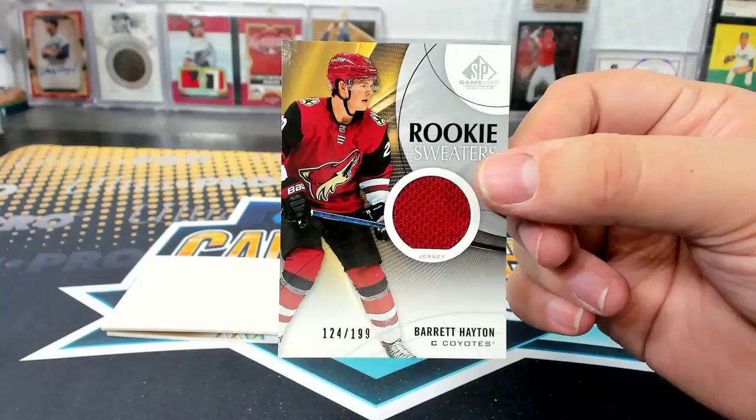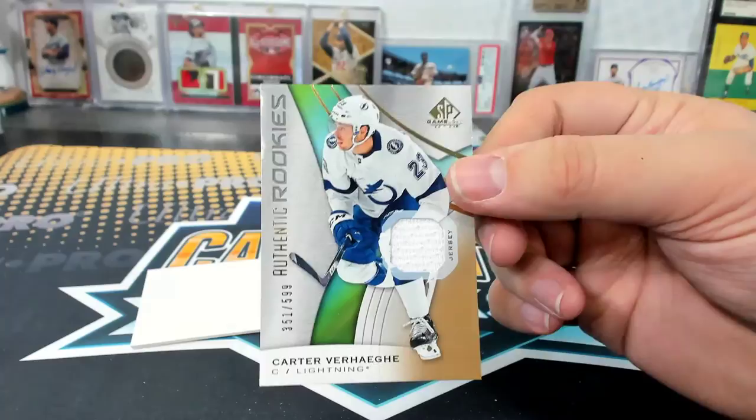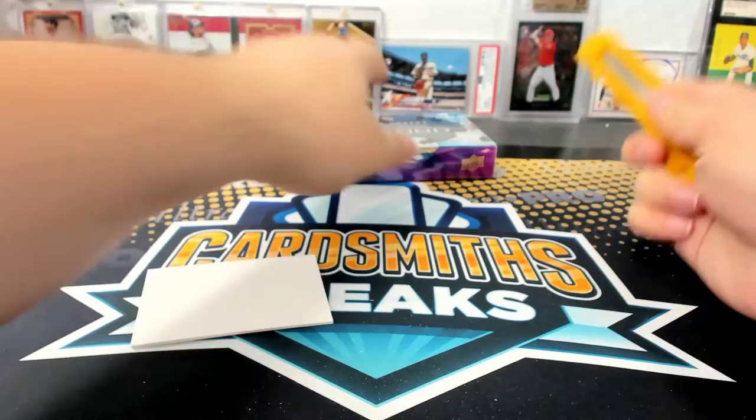Aguilera and Carter Verhaeg for Tampa, to $5.99, Authentic Rookies. And finally, Black Diamond — last box.